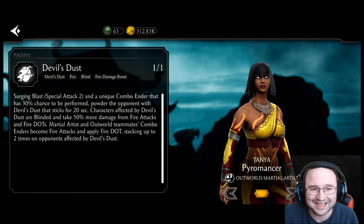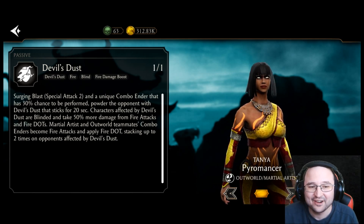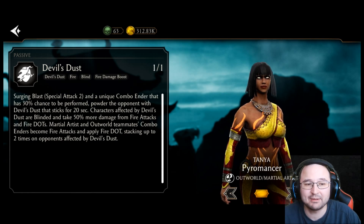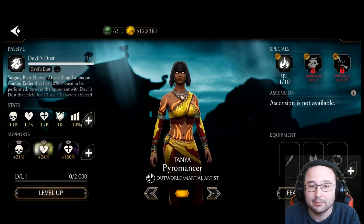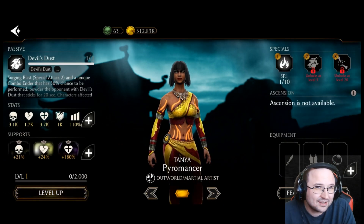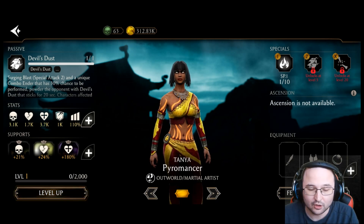The most important thing is: martial artists and outward teammates' combo enders become fire attacks and apply fire DOT, stacking up to two times on an opponent affected by devil dust. But even if it doesn't stack, it's perfectly awesome. So every single combo ender by a martial artist or outward character in Tanya's team is going to apply fire DOT.